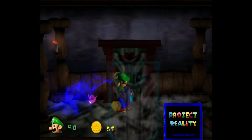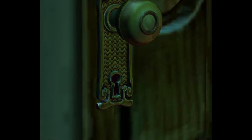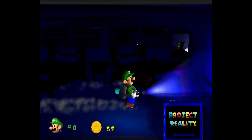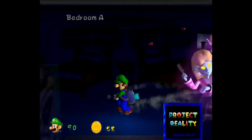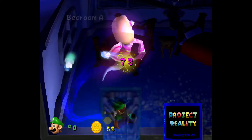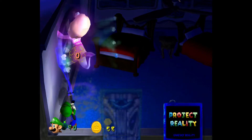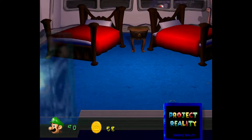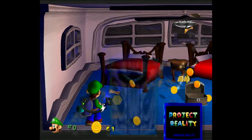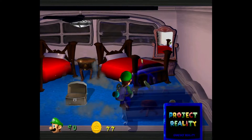Let's go into Lydia's room. I notice they have no doormats. This bedroom is usually called the Master Bedroom, but they call it Bedroom A this time. It sort of looks like the beta version where it has two beds instead of just one, and there's a wardrobe on the left.